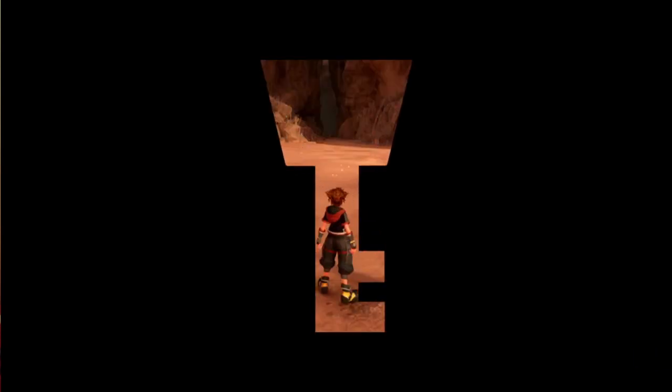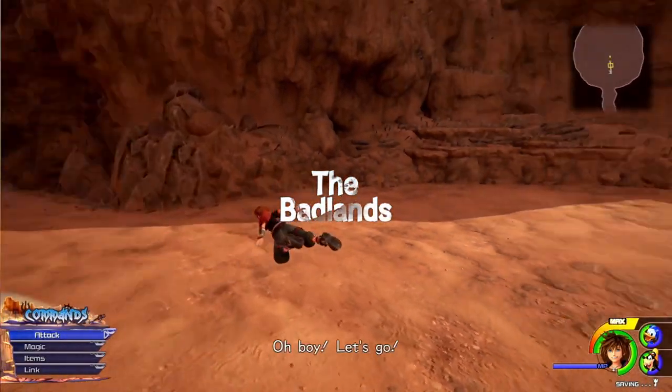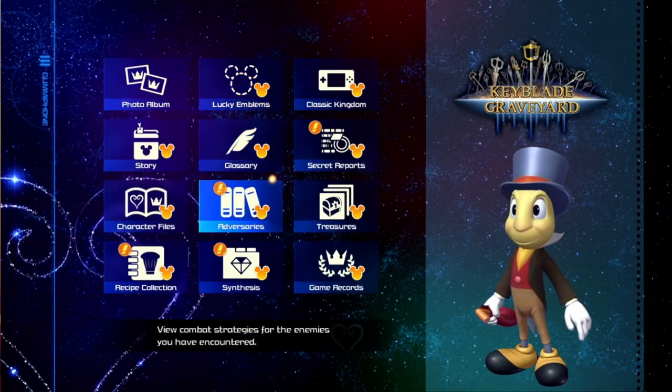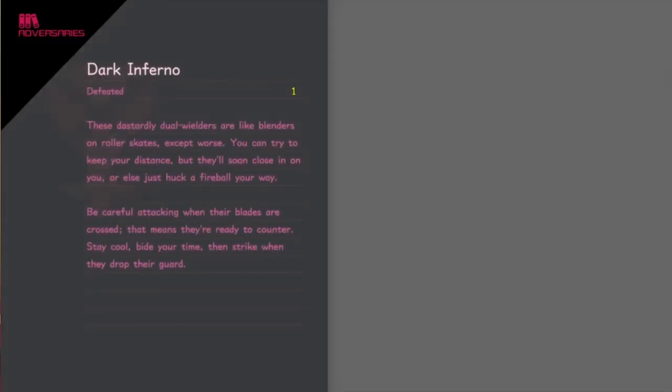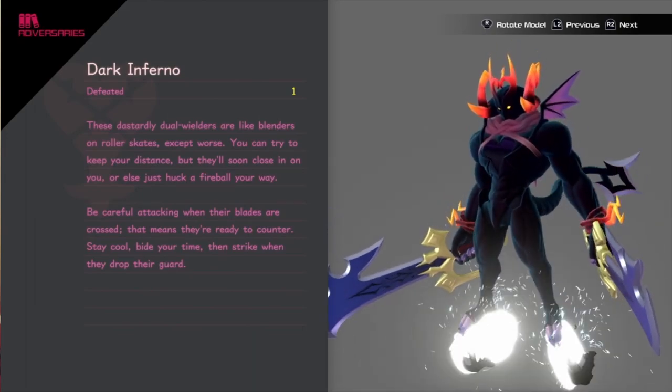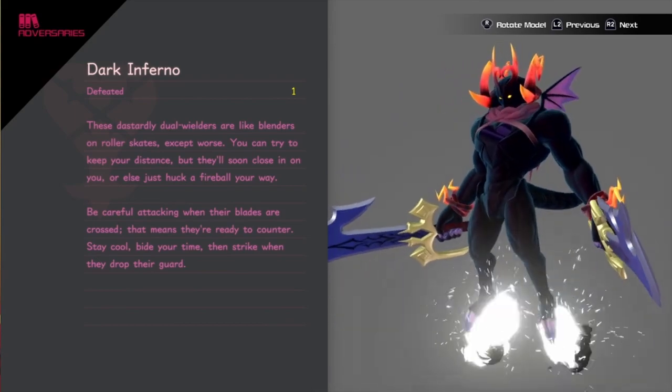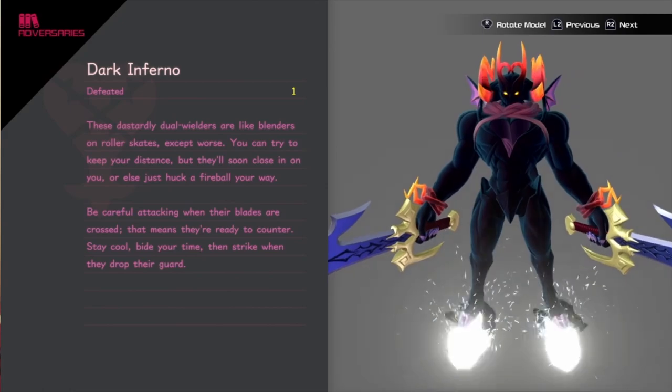We beat the guy just to get a selfie — nice. Yeah, I wasn't expecting him to take that much damage. Critical — that's funny. I guess that's that then. Let's take a look at the journal. Enemies — yeah, Dark Inferno. These dastardly dual wielders are like blenders on roller skates except worse — you could try to keep your distance but they'll soon close in or just huck a fireball your way.